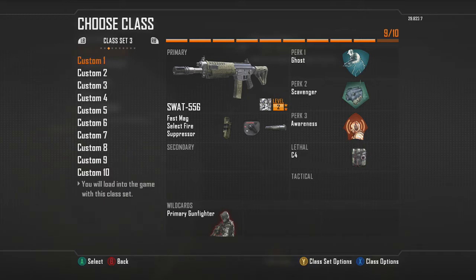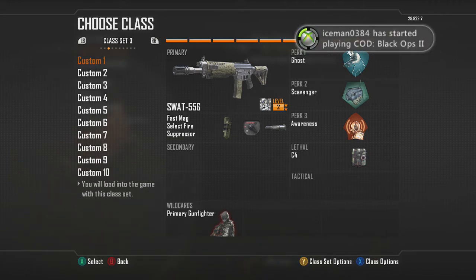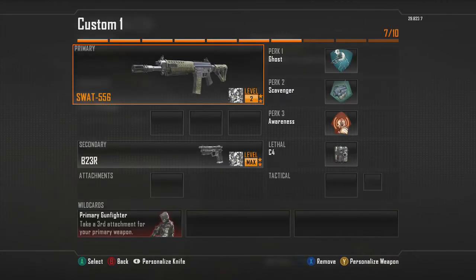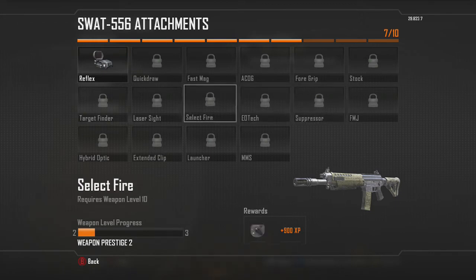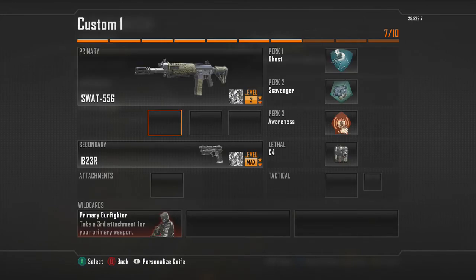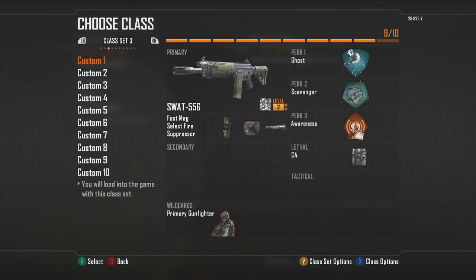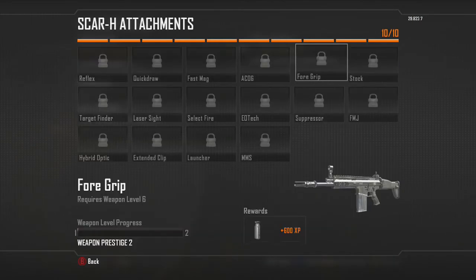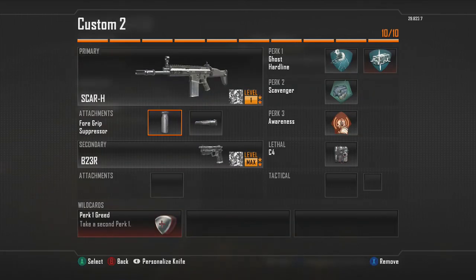I think I'm the only person to upload this because I haven't seen anybody on YouTube post it. This would be a really big glitch if somebody else had posted it — they would have already patched it. It's been there since they put the new created classes in. I found it on accident. To summarize: you put the attachments on, prestige the weapon, and on class set 3 with the other class it keeps your attachments. There's the SCAR with those two attachments on it.